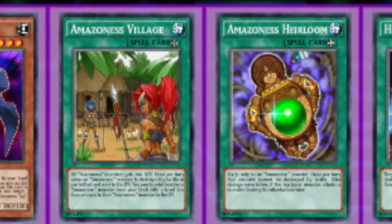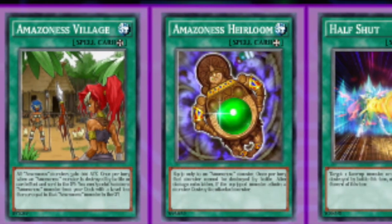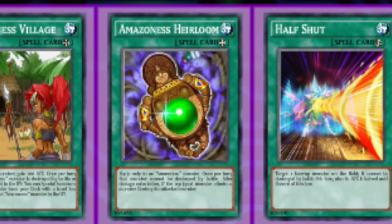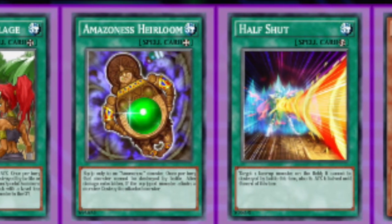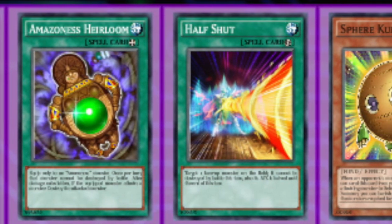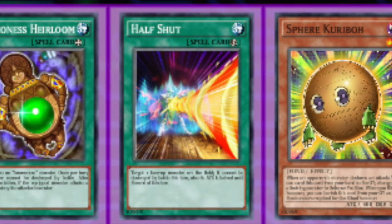The equip spell Amazonas Heirloom — you equip it to an Amazonas monster and once per turn that monster cannot be destroyed by battle. This is really good with Swordswoman for doing damage while keeping her on the field, and with Sage so she won't die in battle when attacking to pop a spell or trap. Most importantly, after damage calculation, if the equipped monster attacks a monster, you can destroy the attacked monster. So with Swordswoman equipped, you deal damage to Blue Eyes and then pop it after the fact. This card also doesn't target, which is important against monsters like Loard D on the field.